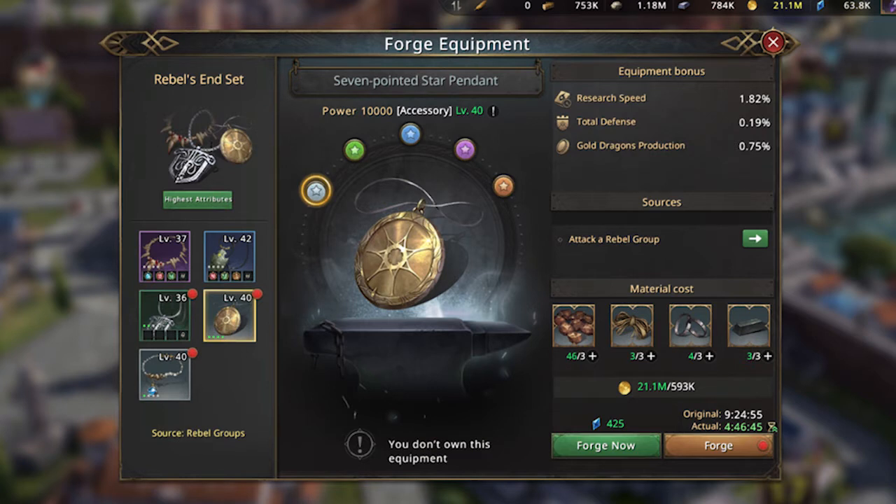Hello lords and ladies of questers. In the previous video I showed how to forge the lords equipment from the materials acquired from the events, rebel groups, rebel leaders and gathering.